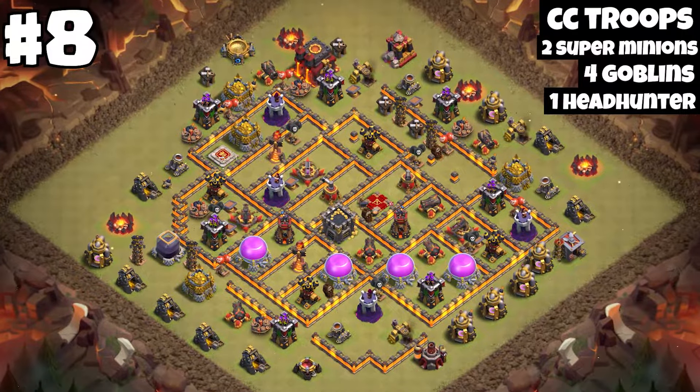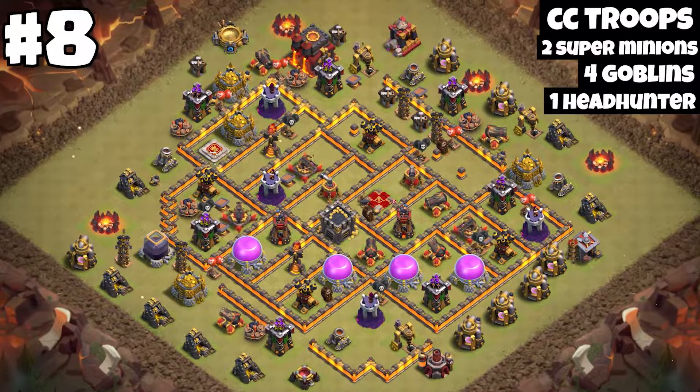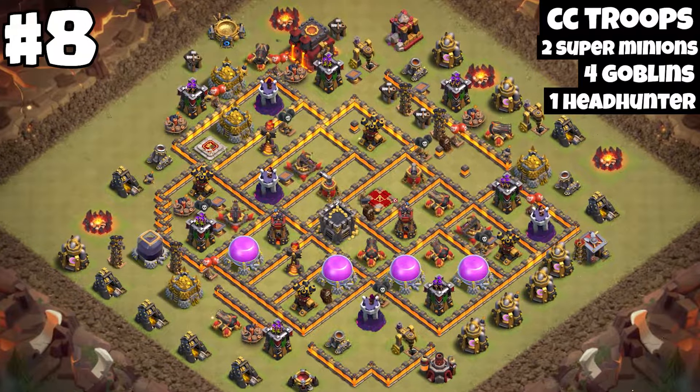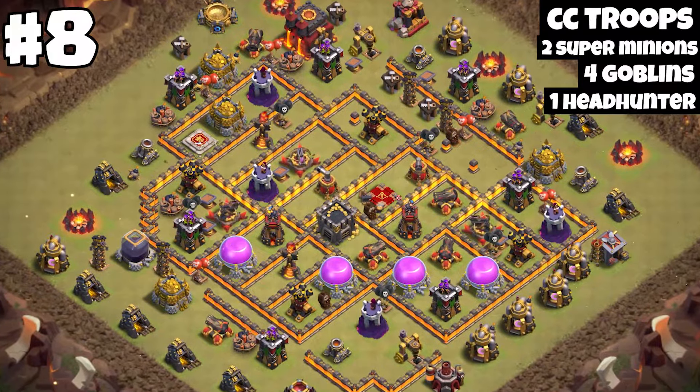This base is in my opinion one of the best anti-3 star bases because I have no idea how to attack with a queen walk or just a spam attack. I don't know how to funnel with a log launcher or something like that — I really have no idea.